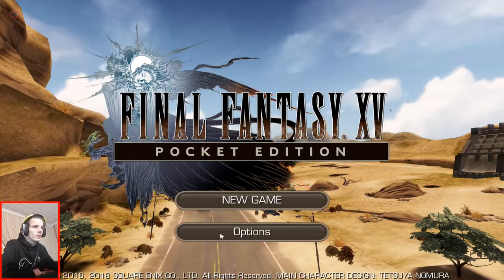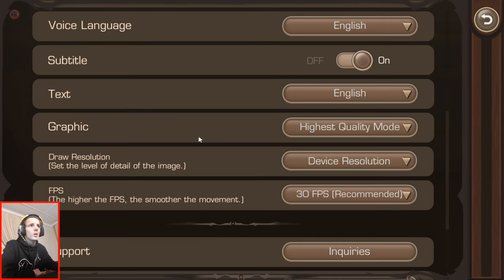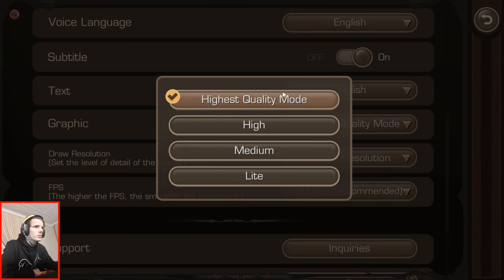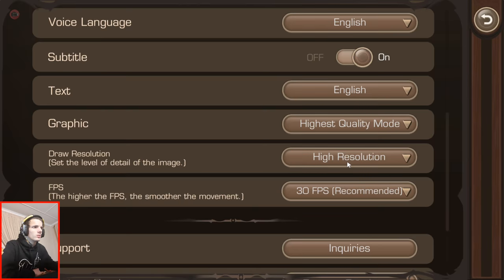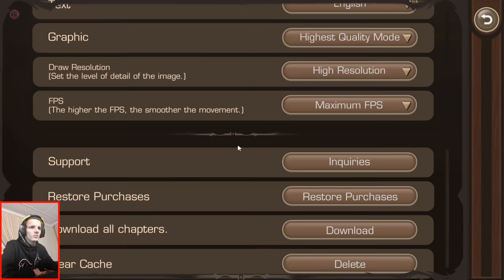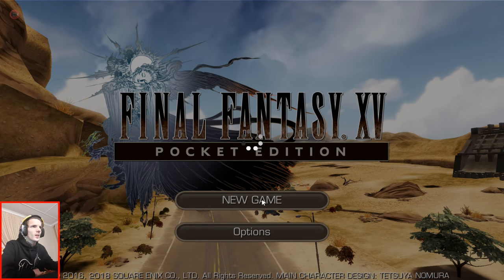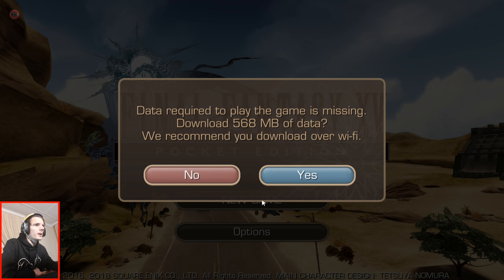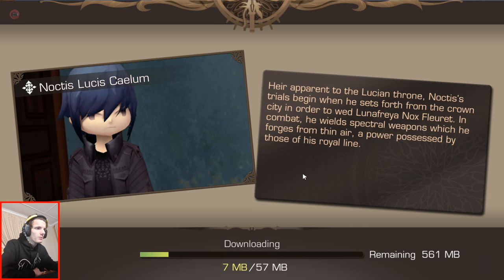Final Fantasy XV Pocket Edition. Let's first look at my options. You can log in — not sure to what. Voice language, text. Graphics: highest quality mode selected. Draw distance is set to device resolution. I guess I can set it to high resolution. Maximum FPS. They've got all chapters — I could download them, but not right now. Let's just play the first chapter and see how it goes. Data required to play this game is missing — download 568 megabytes of data. Recommended to download over Wi-Fi. I guess we'll wait for that to finish first.